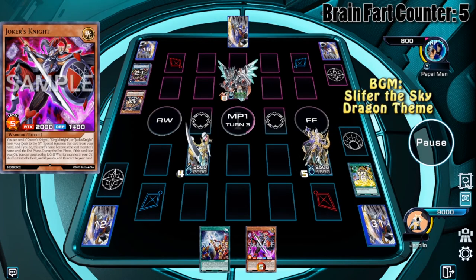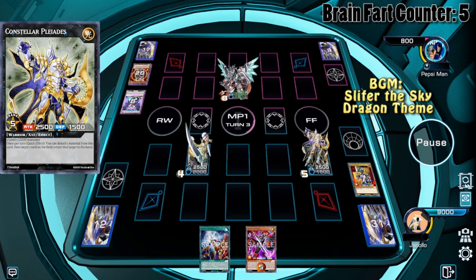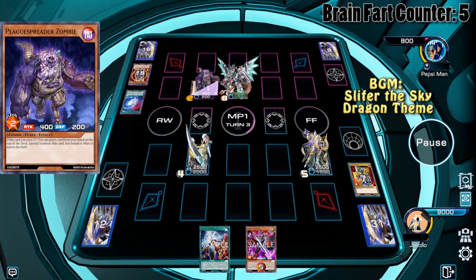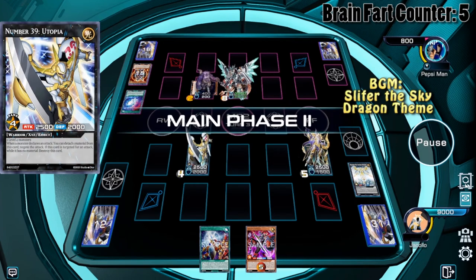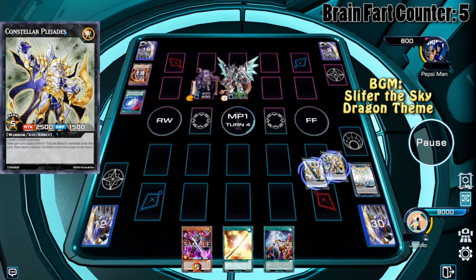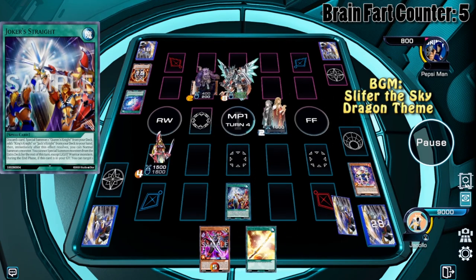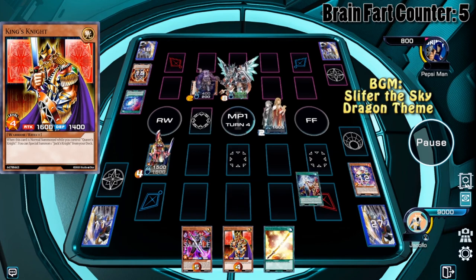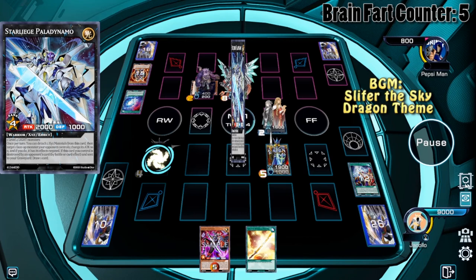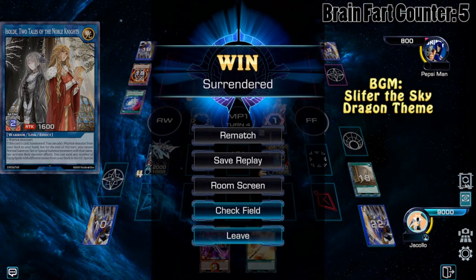We get back Joker's Trait. The opponent tries to get Chaos Ruler back but we banish it thanks to Pleiades' effect. The opponent tries to attack with Borrel Savage Dragon but our Utopia stops that. We then summon Isolde, get Flint Lady, activate Joker's Trait, send Flint Lady, and keep summoning — going into Penal Dynamo to flex a little. The opponent scoops.